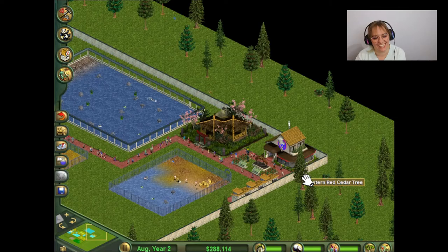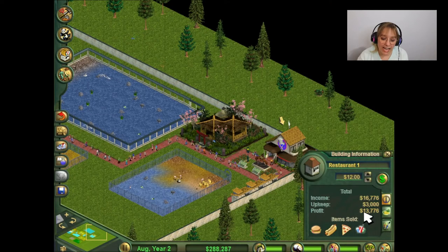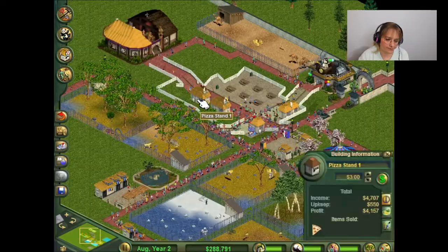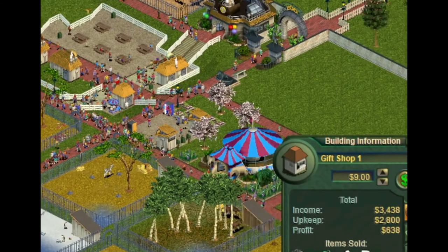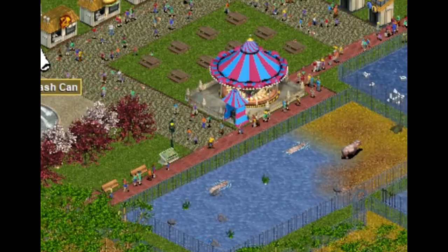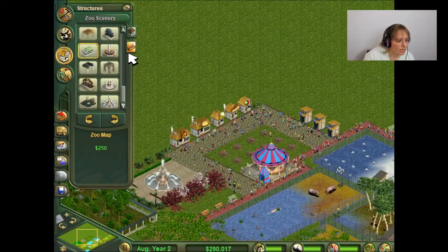How's the restaurant? Holy cow! This restaurant has a profit of $13,000. Maybe I should raise the prices for literally all of my restaurants. How are these doing? $4,000. $4,000. $4,000. $6,000. $2,000. $600. $5 to ride a carousel — that's a little bit ridiculous. Are some of these just too far away? Because there is trash everywhere. People are lazy. I will put some in the middle.